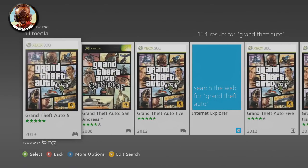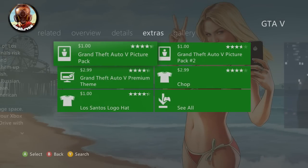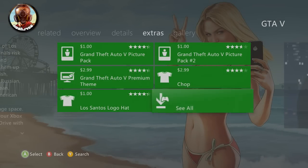You can also get to this by going through the game menu, but as you can see, Grand Theft Auto 5 will pop up. Go ahead and click on that and then go to Extras. This is an easy way to get it without having to wait for it to be updated all the way to GTA Online.